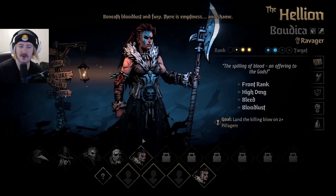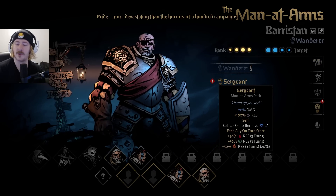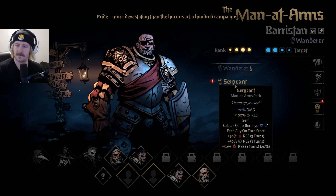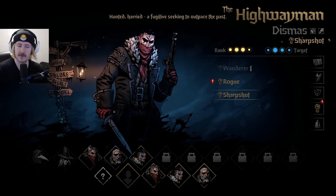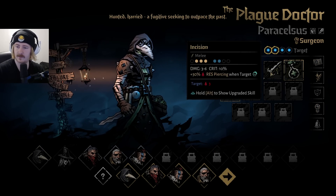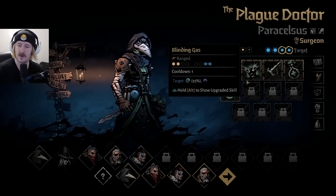Let's go ravager - let's try a ravager, put them in the second row. We'll put man-at-arms in the front row as well - sergeant. Let's go highwayman on the third row, give him sharpshoot, and then give surgeon to you. Prevention is an option as well.